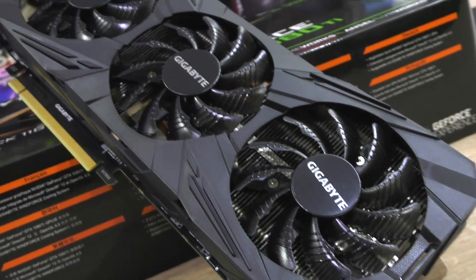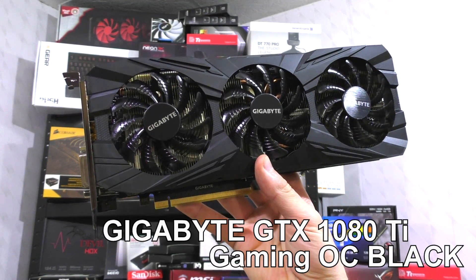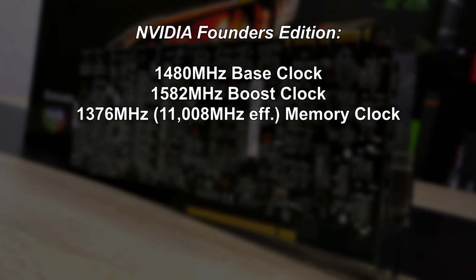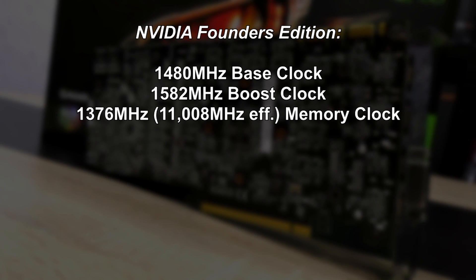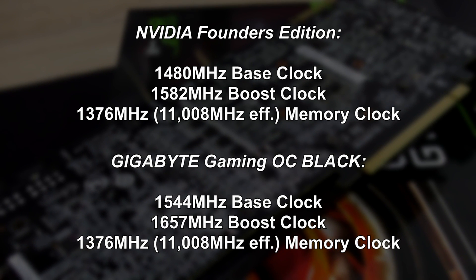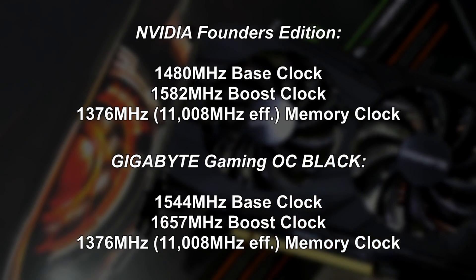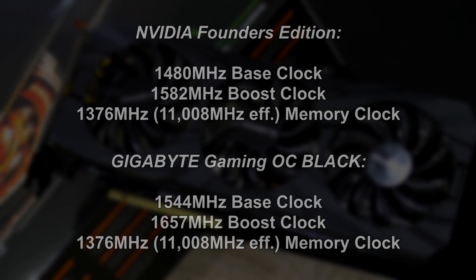In this video, I'll be using this more affordable GTX 1080 Ti, namely the Gaming OC Black by Gigabyte. For reference, the Founder's Edition of this card by NVIDIA is clocked at 1480 MHz base, 1582 MHz boost, while the memory is at 1376 MHz. This model by Gigabyte, however, already clocks up to 1544 MHz base and 1657 MHz boost right out of the box in OC mode. The memory clock apparently was left alone.